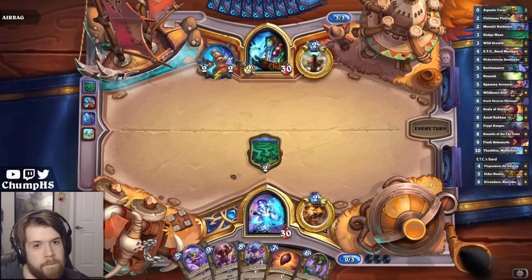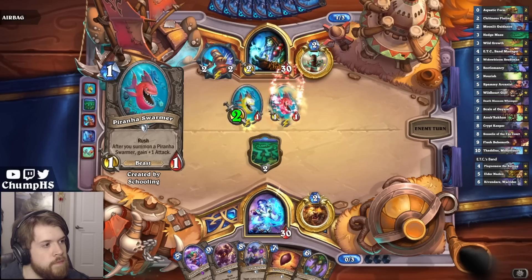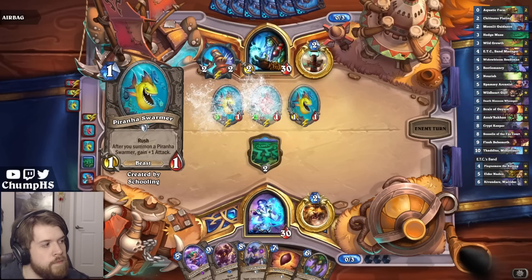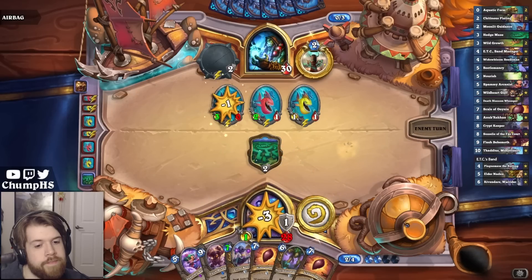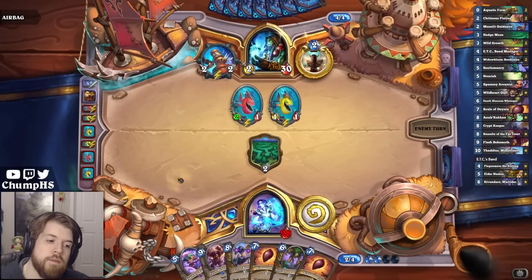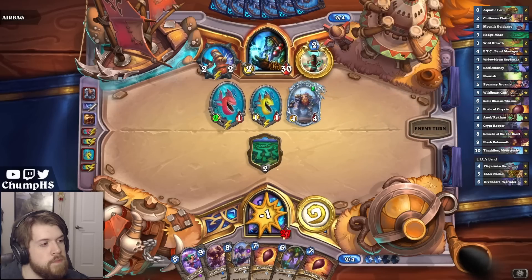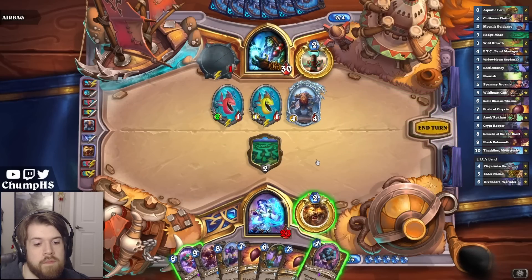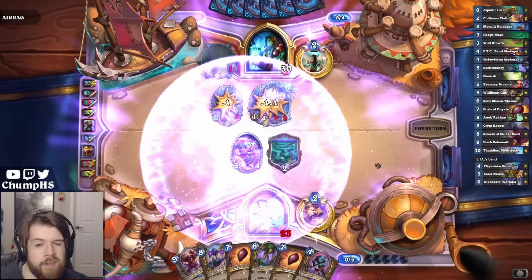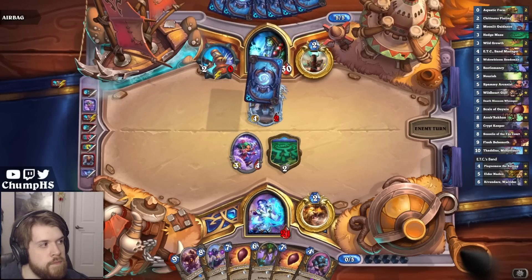Hedge Maze into Whomper. Looks like my opponent might also be playing some big undead minions. Probably just going Spammy into Whomper. Not a great Spammy Arcanist, but I don't think it's that good of a card in the matchup.